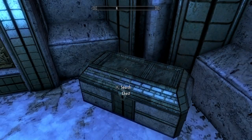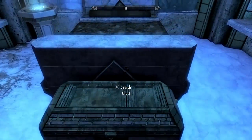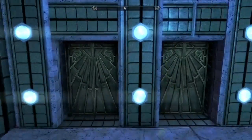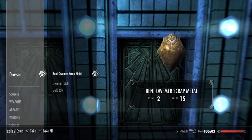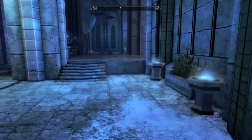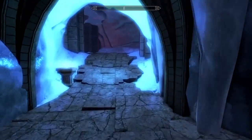We've got a chest here with some random stuff, and a little table. Oh — a bedroom! This might be the master bedroom. There's a chest here — nothing too crazy. I like all the blue, it's super blue. And storage — dresser, dresser, dresser. Apparently we're keeping scrap metal in our dressers.